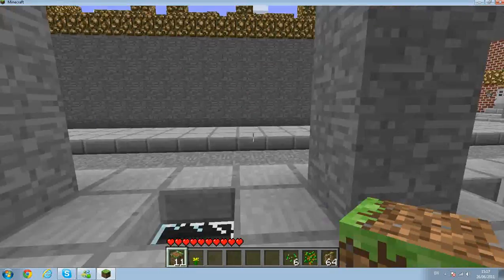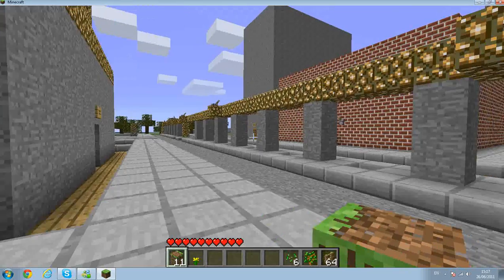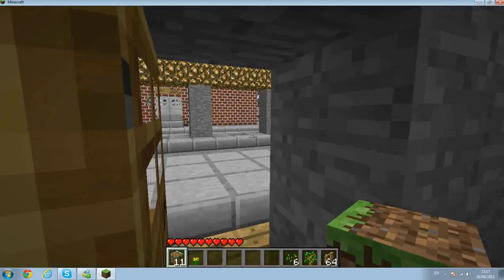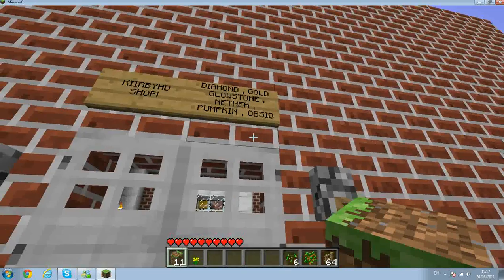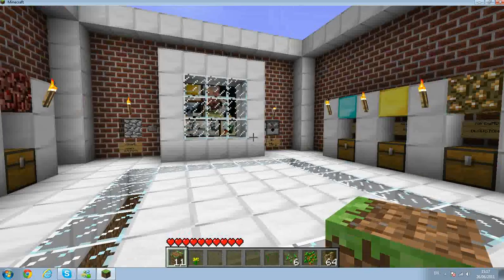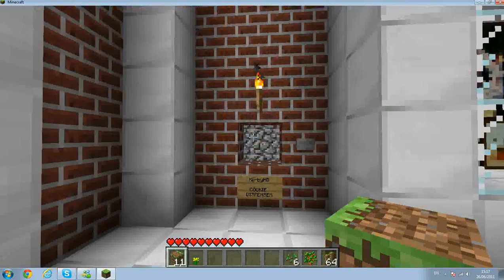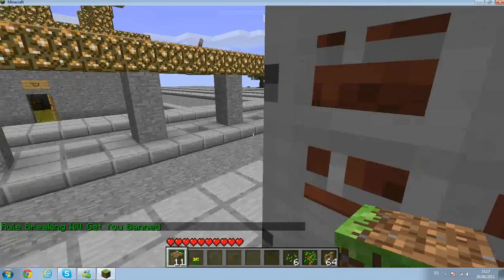This is a shop that I'm working on at the moment. I really haven't done much to this town just yet, but yeah, this is a little shop of mine. Just got some of the essentials for building — it's not even half finished yet. This is a friend's shop. Yeah, this is a pork chop disposal, and it could be a dispenser. He set up his shop wrong, so I need to tell him how to set them up properly.